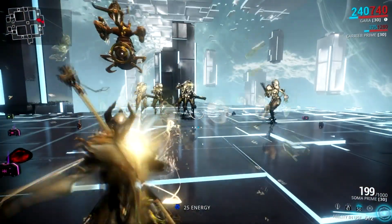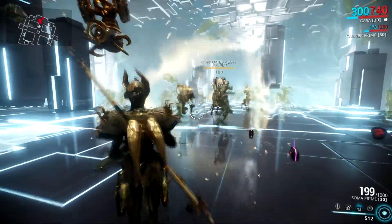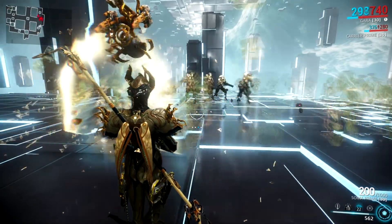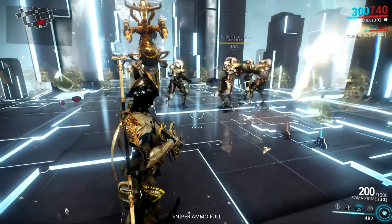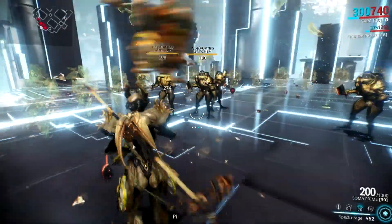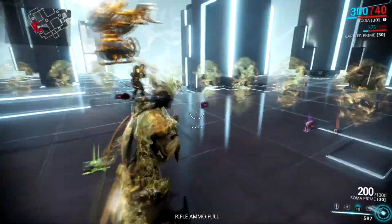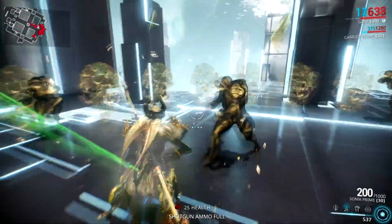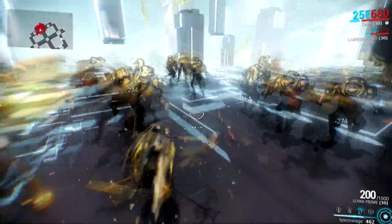Her third ability is called Spectro Rage. Many players say this is a worthless skill, but I beg to differ. It's a pretty decent skill when you mod it with range — you can get up to 30 mirrors at max range, making it a good CC ability. The CC isn't that effective against high-level enemies like level 100 heavy gunners or bombards, as they'll melt the mirrors in seconds, but average enemies and melee enemies look like fools when you cast it. I'm guessing the number of enemies you can CC is linear with how many mirrors you have, so 30 mirrors means roughly 30 enemies.